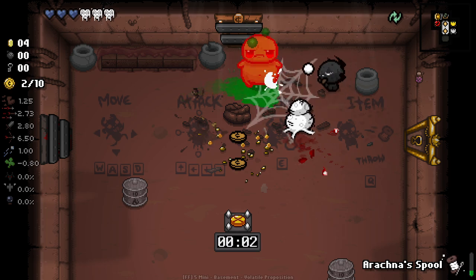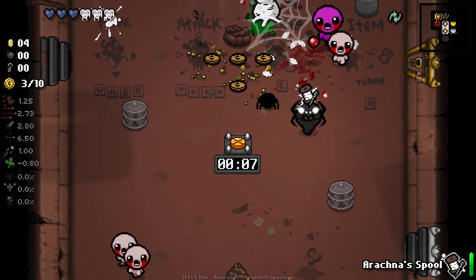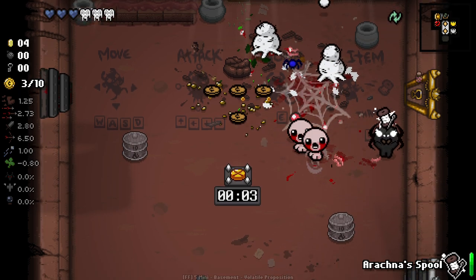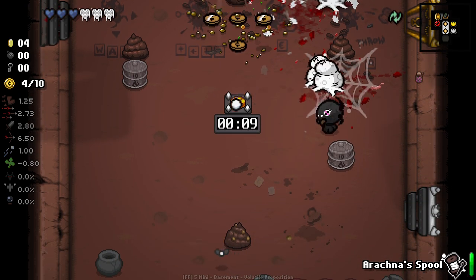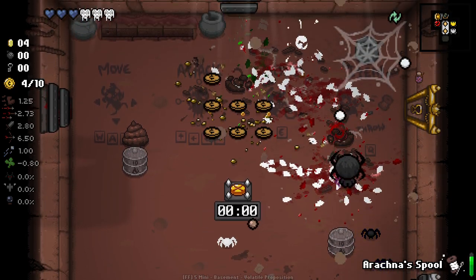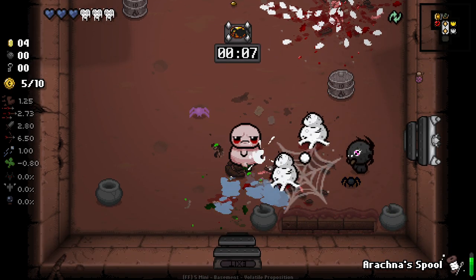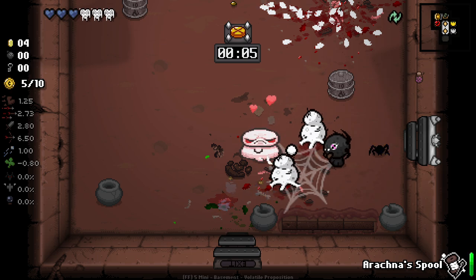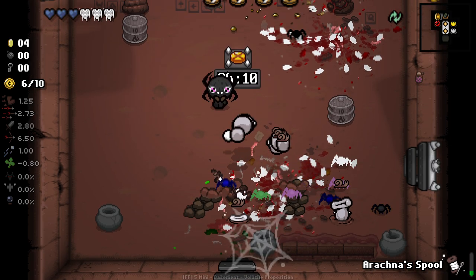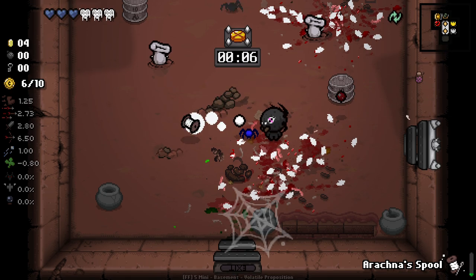I don't actually know how the web sacks work here. Do they pop at the end of each wave? We might just be able to keep one web sack open and kite enemies around it - that might be the better way to do it. Look at that, that is fantastic. Wait until he's in the webbing, come on, come up a little bit closer. I think this character is gonna be sick for greed mode and I've actually never played this character in greed mode before, I'm realizing just now.